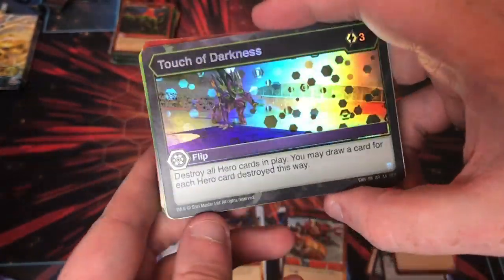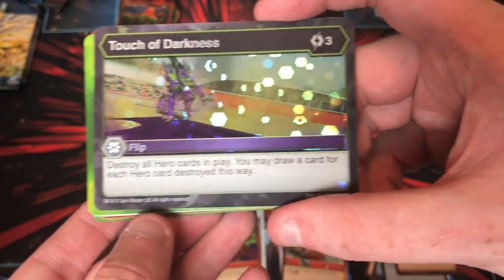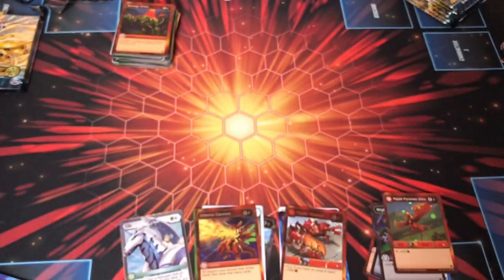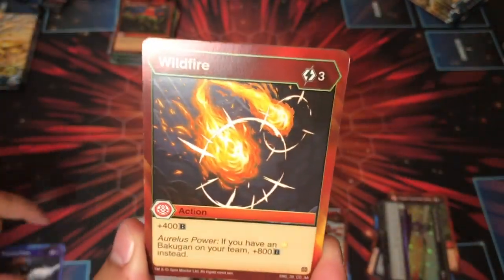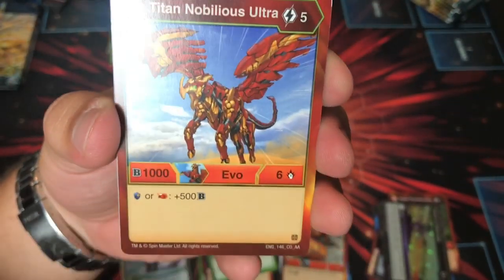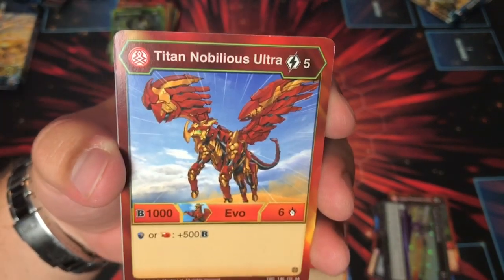Awesome rare Hex — Touch of Darkness: destroy all hero cards in play, you may draw a card for each hero card destroyed this way. For all of you asking for ways to beat Maximus, there it is — play Darkness! For some reason everyone's scared of that deck. Raging Seas, Wildfire — still like this card. Titan Nobilius Ultra in Hex — I like this Bakugan, I played this in my pre-release, I got it in Hex, so I'm really happy.